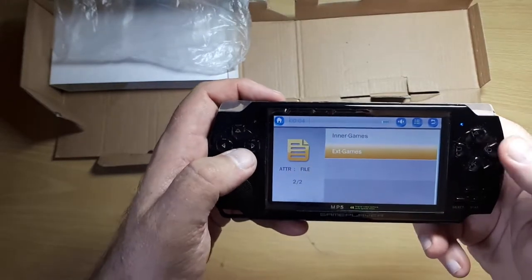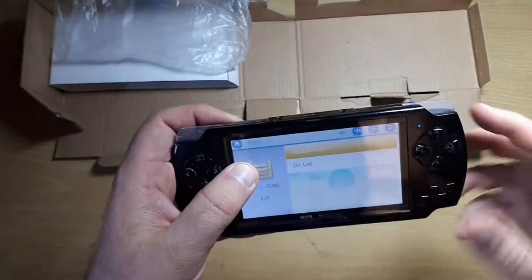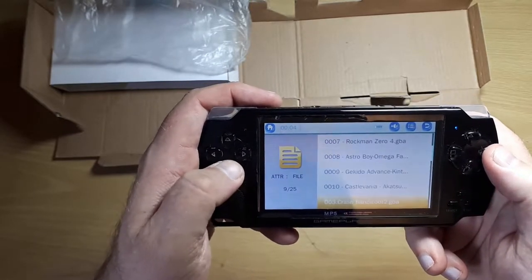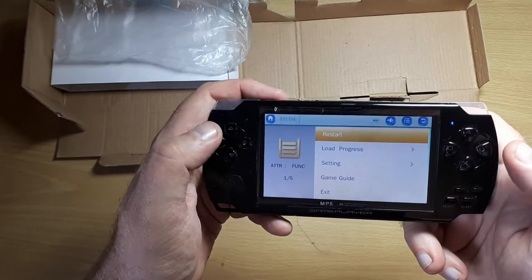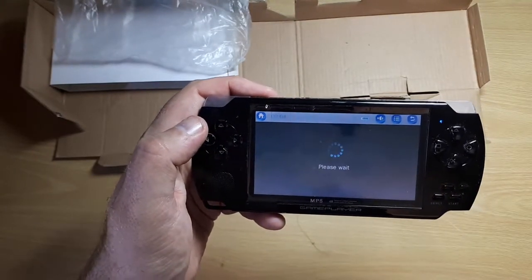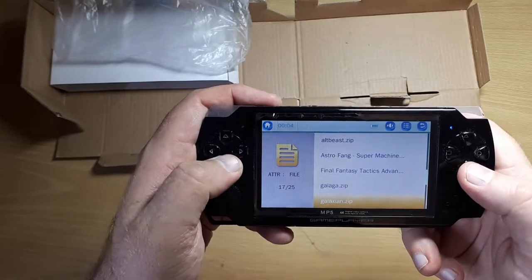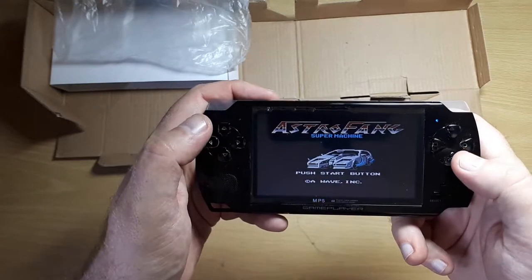We've got external games because you can connect this to your PC as well as to a charger through the socket here, and you can copy files across to it. I copied some ROMs across — these are arcade ROMs — invalid file format, so I don't know quite how to copy arcade ROMs across to it yet. But I copied across a couple of NES games which seem to work absolutely fine.